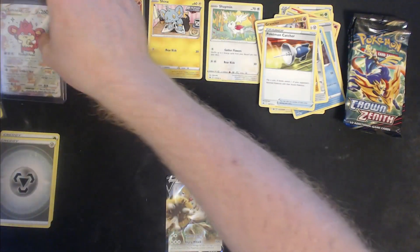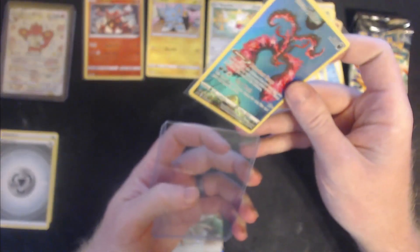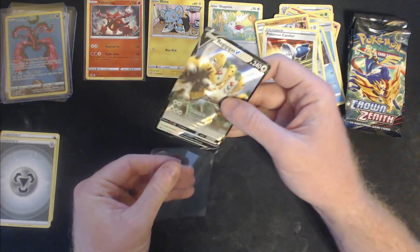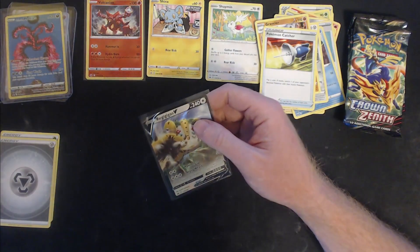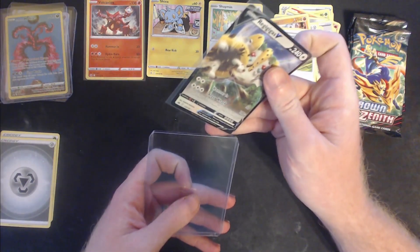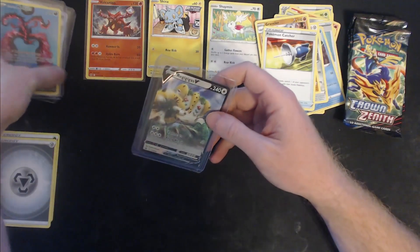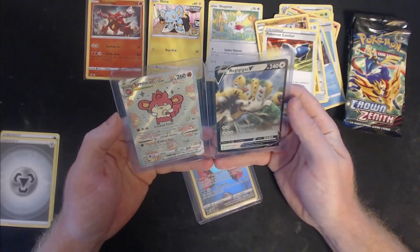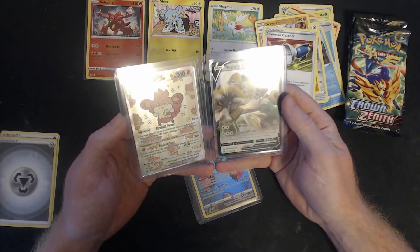This Moltres promo — it's going in a top loader because even if I don't get it graded, it is just a gorgeous looking card. And then of course Regigigas V — that is awesome. Two great pulls in my opinion. I don't know what they're worth or how rare they are, but the fact that I got a V-Star and a V — let me know in the comments if I'm wrong, but I feel like that is an extremely lucky pull.